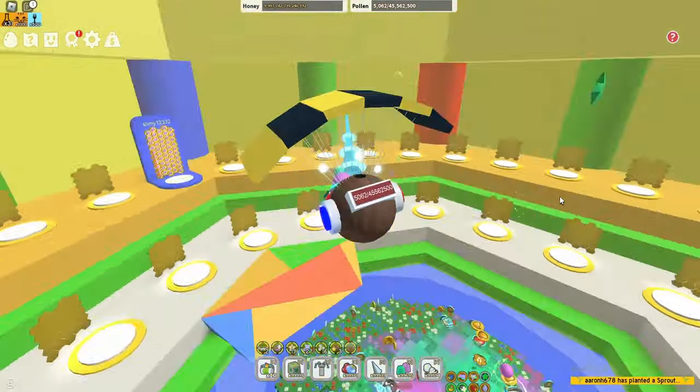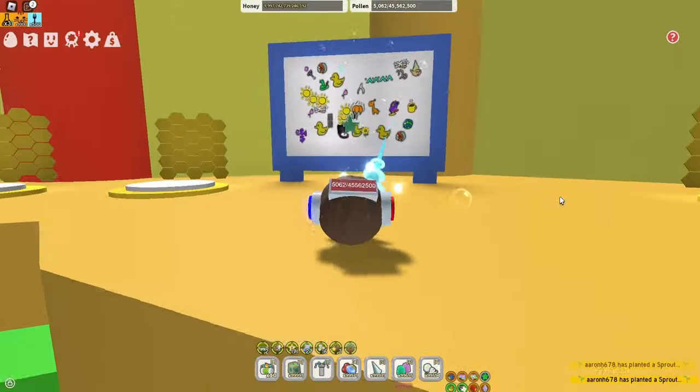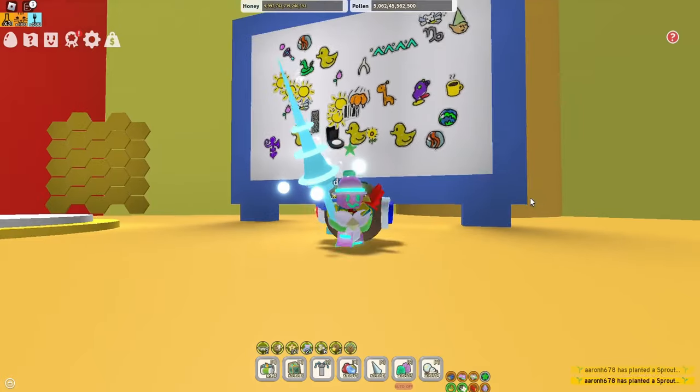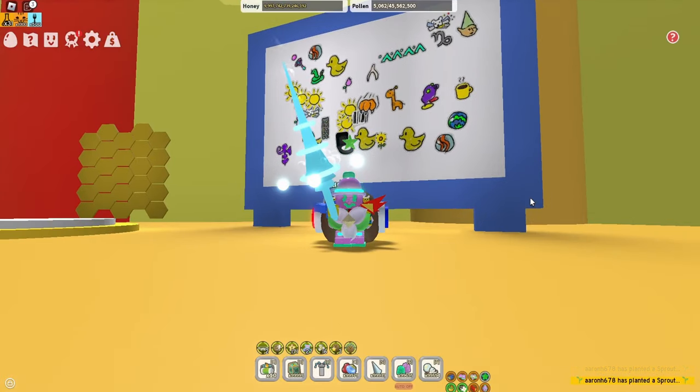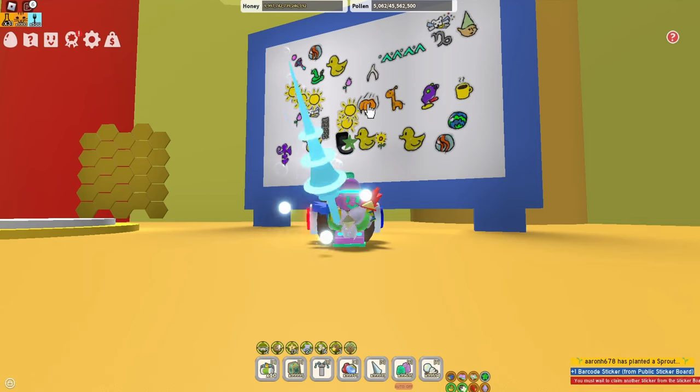You probably know that there'll be some sprouts spawning every hour or two in the trading hall, but there is this thing here — it's a sticker board. It's basically a place to swap some stickers. You can put a sticker on here or you can take one off.